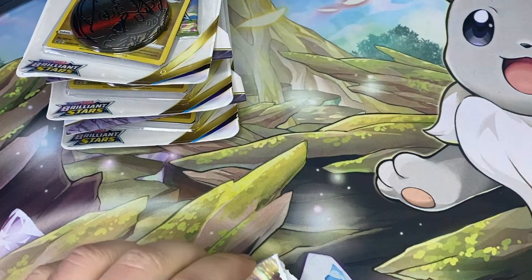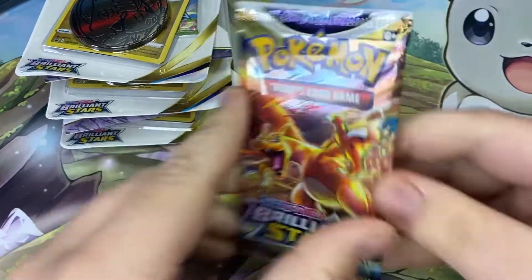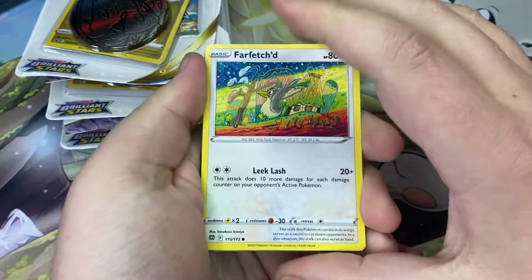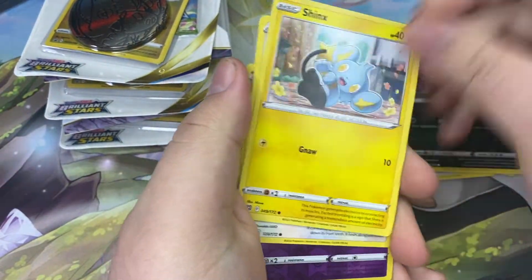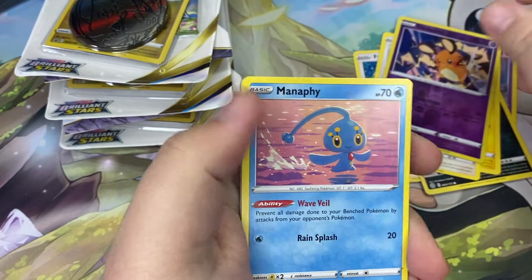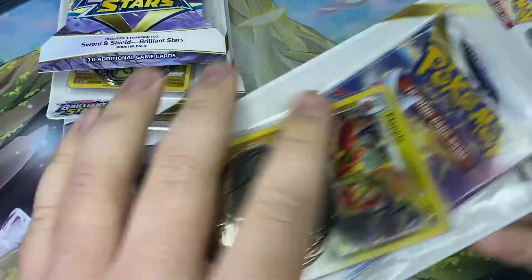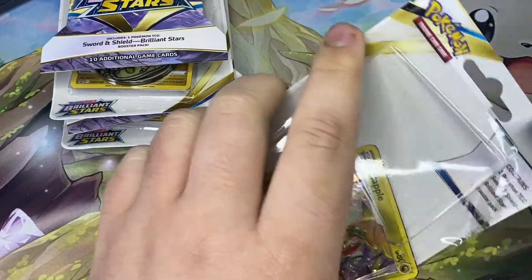Into pack number two. Let me know in the comments how long you think it's going to take to pull the Charizard — either of them. I'm going to say it's going to be a while. Got a Farfetched, Duskull, Grimer, Shinx, Beedoof, Reverse Hollow is a Dedenang, and a regular Rare Metaphate. There's a code. I'm going to do the first blister pack here.